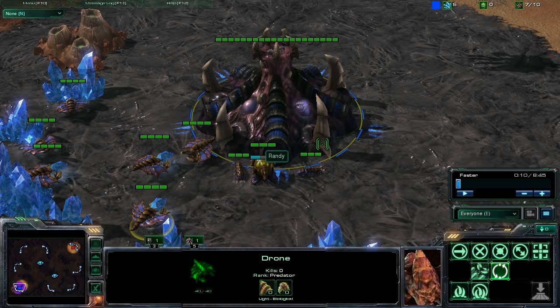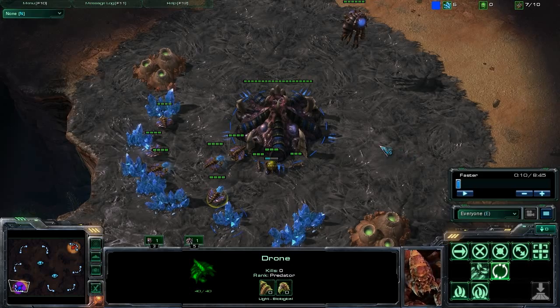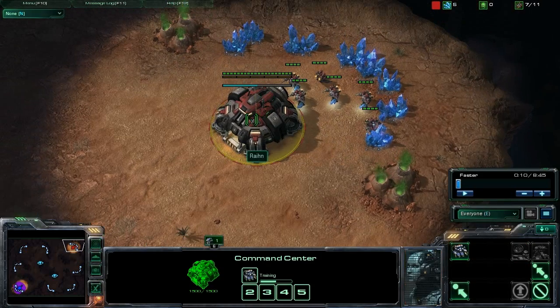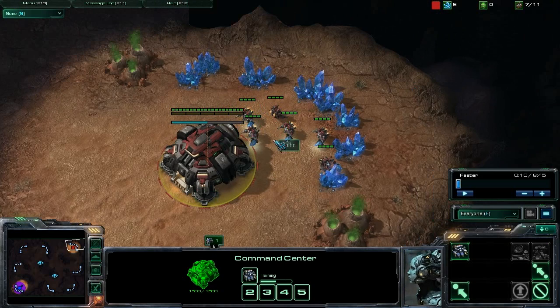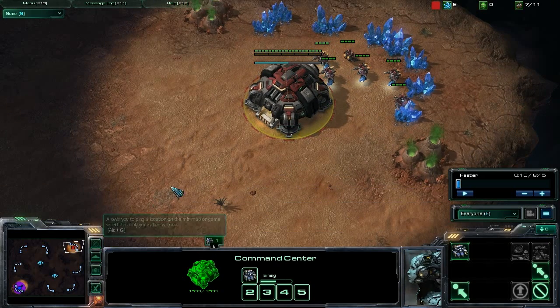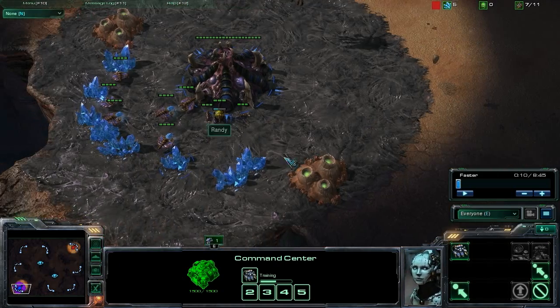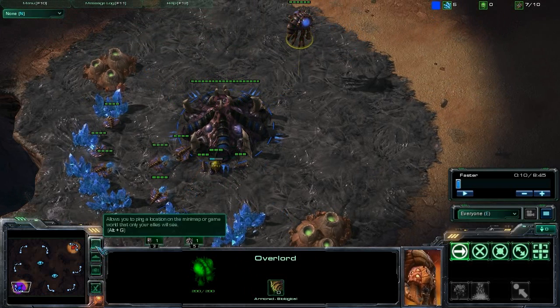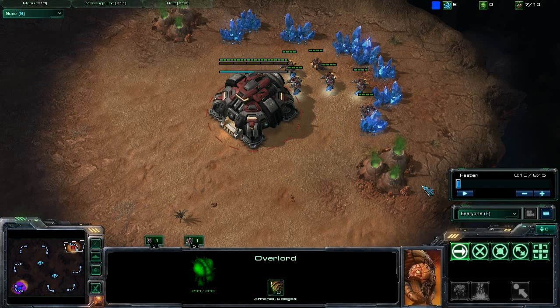So we're going to unpause this game and get it set up for the 10-second mark once again. This is Blistering Sands, and I'm posted up at the top right spawn, and my opponent at the bottom left. It's a Zerg player, and his name this time is Randy. We're going to unpause in 3, 2, 1 — unpause.